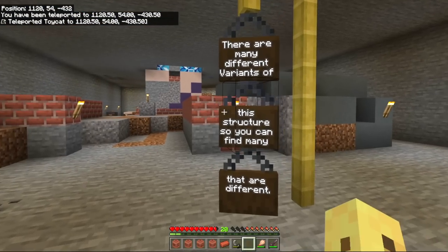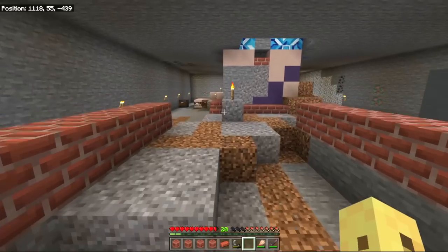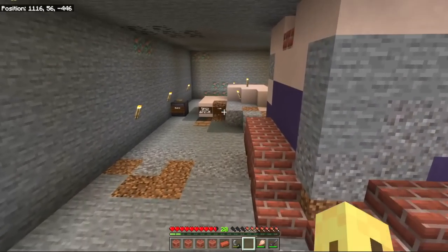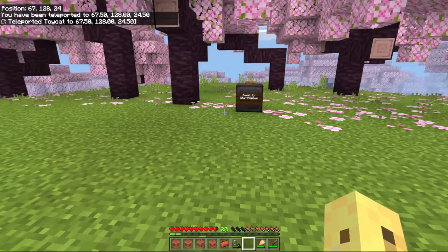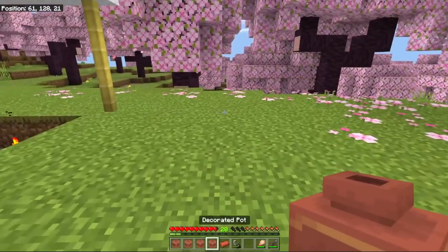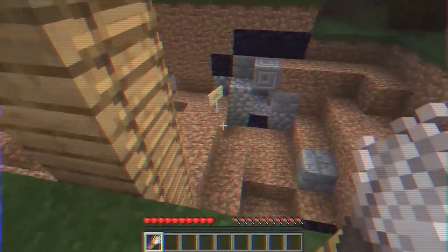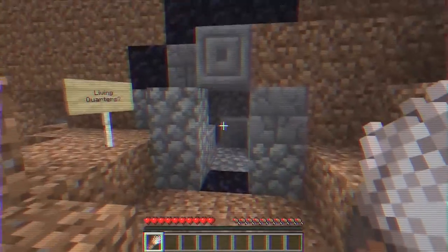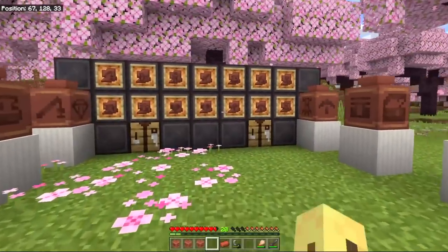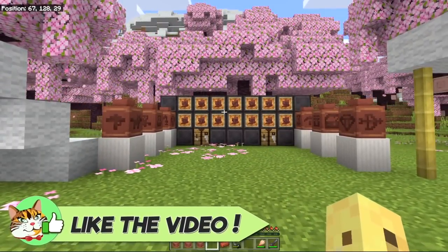There are many variants of these structures, and it's pretty cool that you can find bricks naturally as well. Realistically, these are a great structure to get your hands on these new decorated pots. A lot of people are nostalgic for the old style of trail ruins which we built right here to show you. Although there was a fun idea behind it — like a pre-made archeology site — I think the new version is actually you going into the world, finding some stuff, and making it great, and I really like that personally.